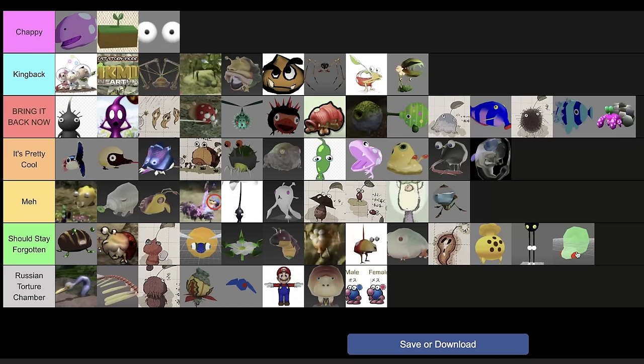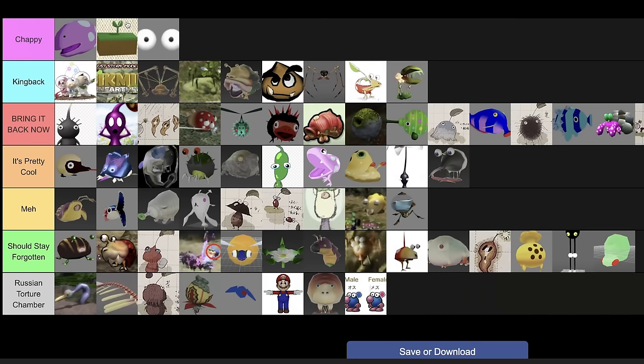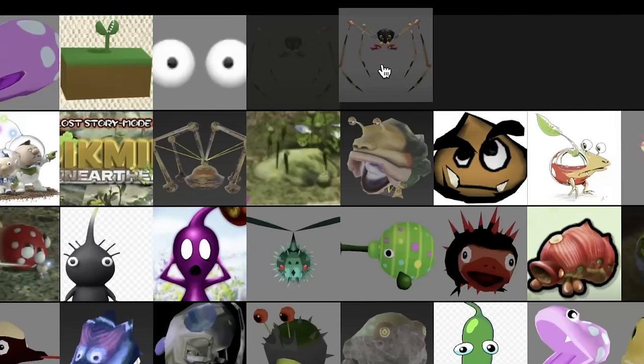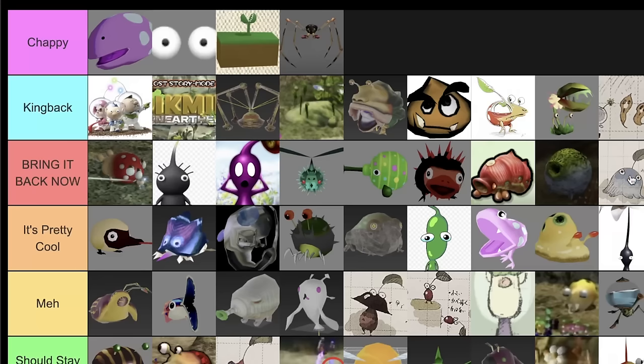So this is our final list. Is there anything we'd want to change or move around? These three — they need to be in the next game, no doubt about it. They would have defined Hey Pikmin if they were in it. I think everyone will agree with that top tier — it's a pretty uncontroversial list. Any last-minute changes? Volatile Dweevil up to Chappy tier. Crystal Wallywog is my personal Chappy pick.